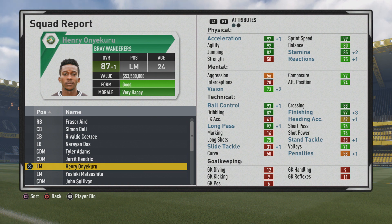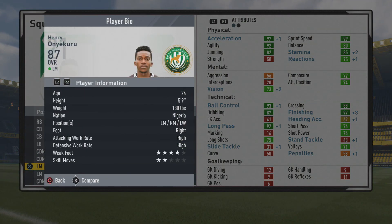97 acceleration and maxed-out sprint speed, 92 agility with 80 balance — you can feel really good on the ball. 82 jumping and 85 stamina, so he can certainly help tracking back defensively. Mental stats are pretty average with vision and composure. Technically though: 93 ball control, 87 dribbling, 88 crossing, 97 finishing, 92 long pass. Short pass is not too bad at 76, with 76 shot power and 75 long shot. So really a pretty complete attacking player.